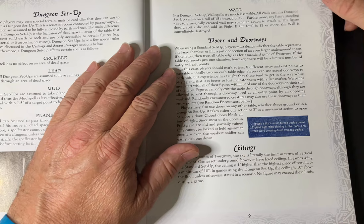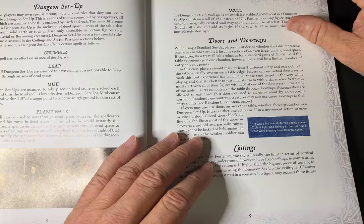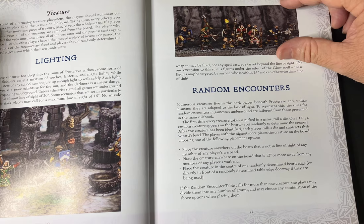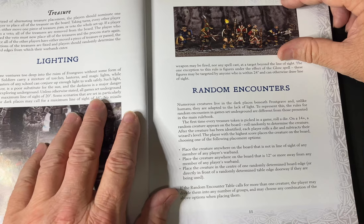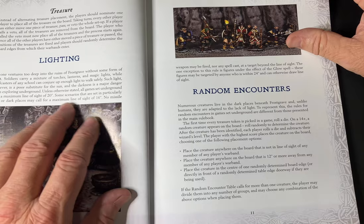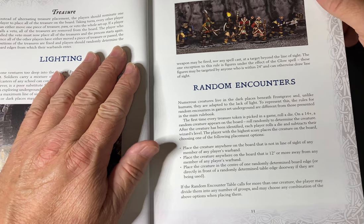The ceiling height is something you set when setting up to play against another player or playing solo — you would dictate that the ceiling height is 15 or 10 feet. The book also talks about a different set of guidelines for laying out treasure in dungeons. Lighting is another consideration — it sets a scene and basically reduces line of sight. I think 20 is fairly generous; I'd personally say 12 should be the absolute maximum.